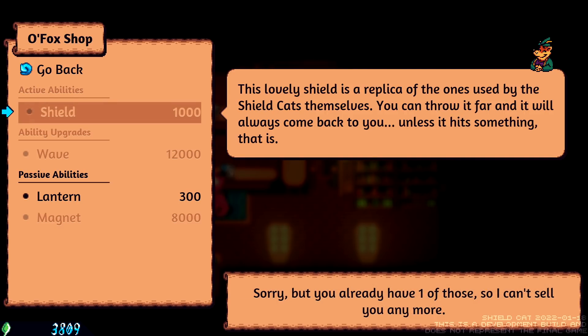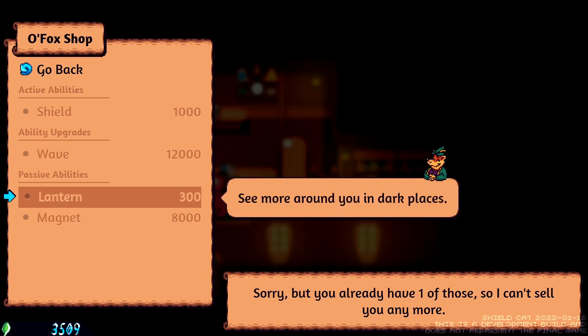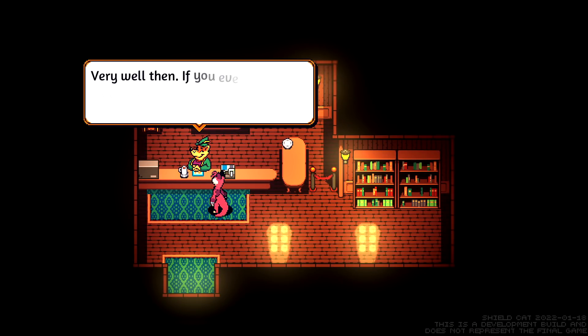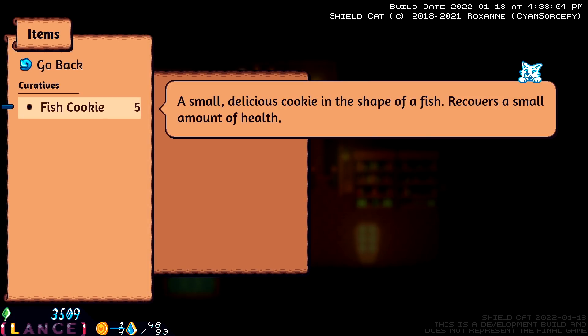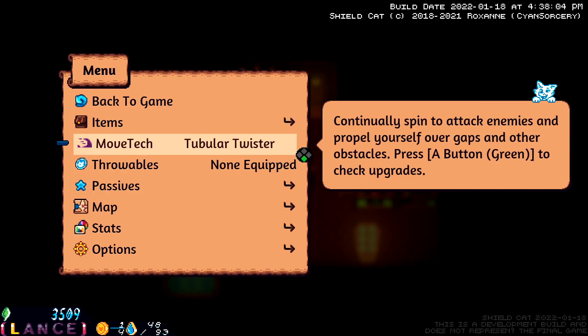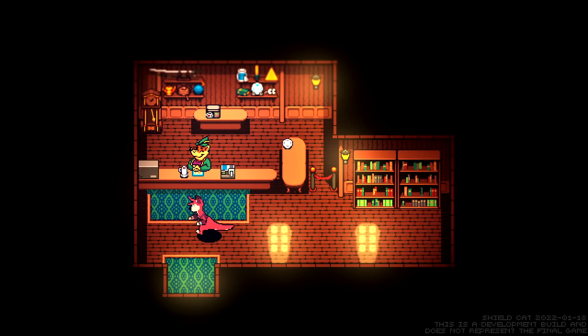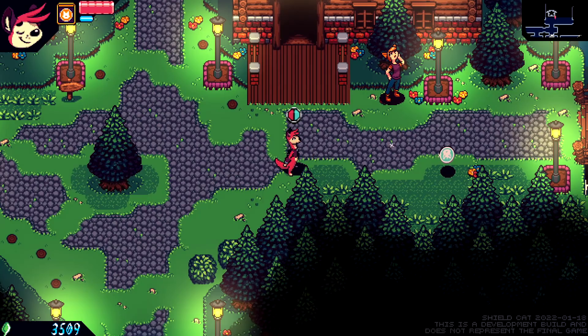Alright, with the shield purchase — let's see. This lovely shield is a replica of the one used by the shield cats that you can throw. It zigzags in dark places. I don't know how I'm gonna be farming. Ability upgrade of the wave. Items, throwables, shield — mantern. One out of three. Nice! Now we should be able to throw the shield. I will look around town.